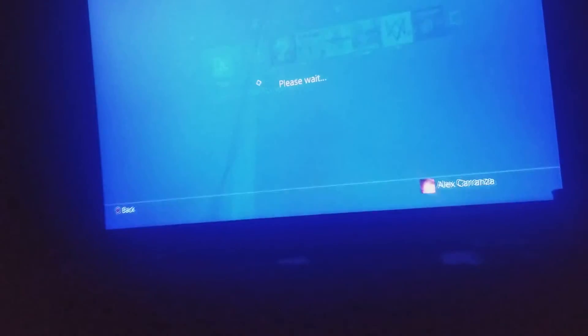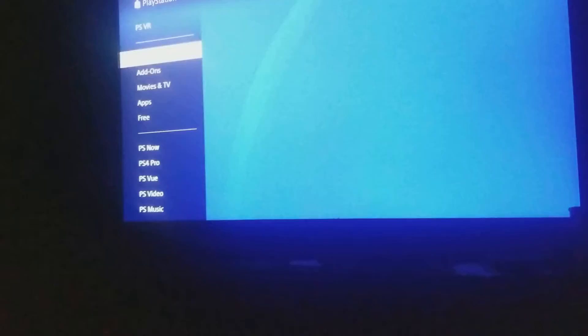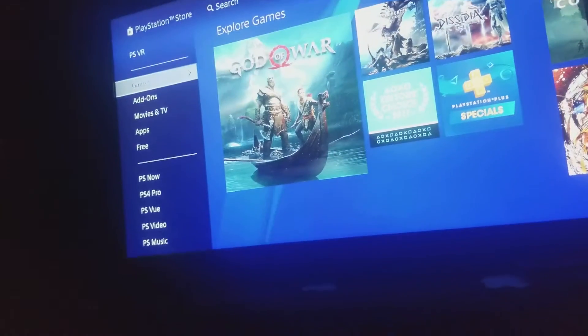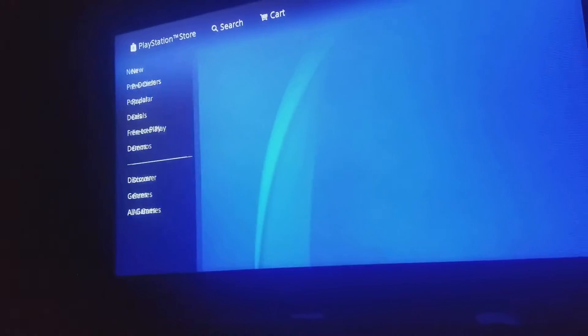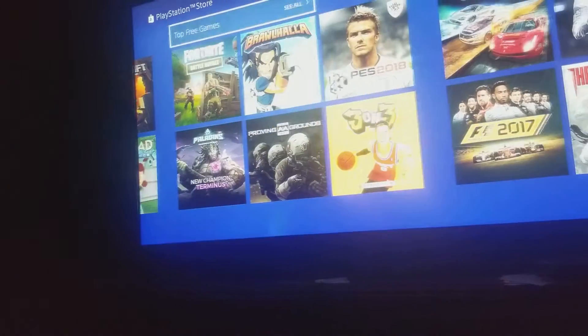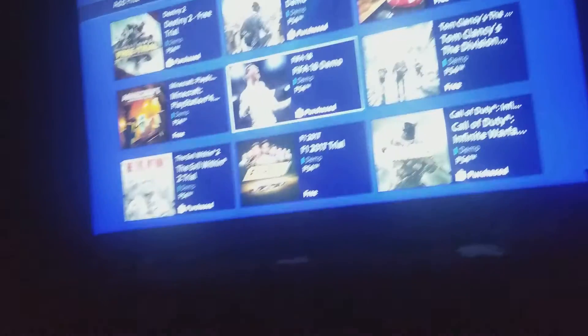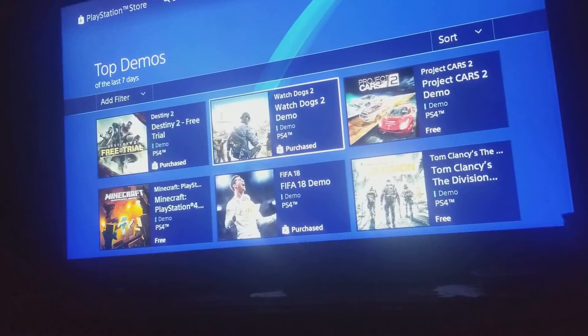Now go to PlayStation 4, go down to games, go to popular, go to top demos. As you can see, I do have games that are downloaded — which these aren't demos to me, they are full games.